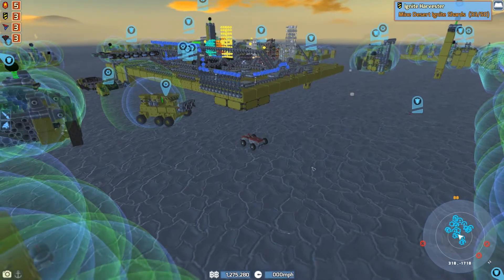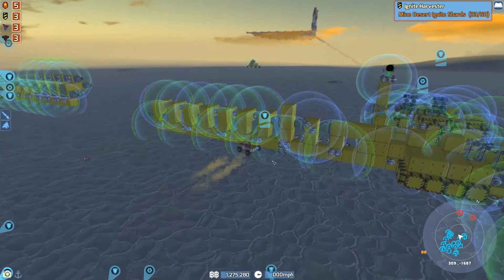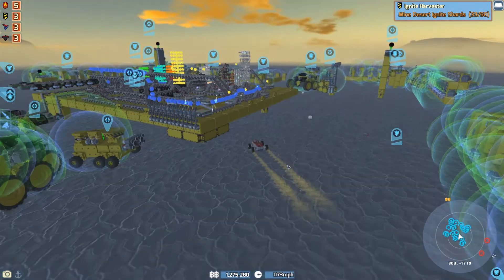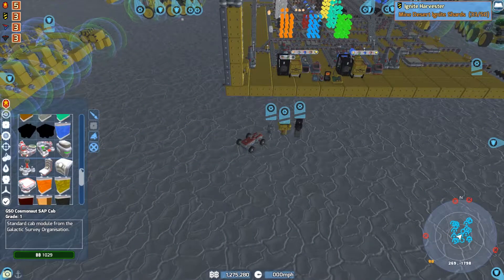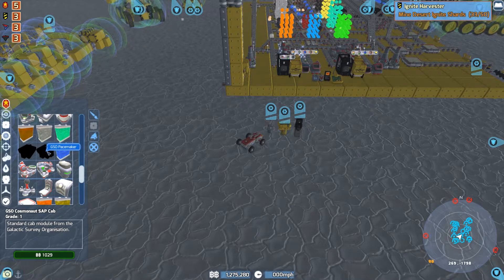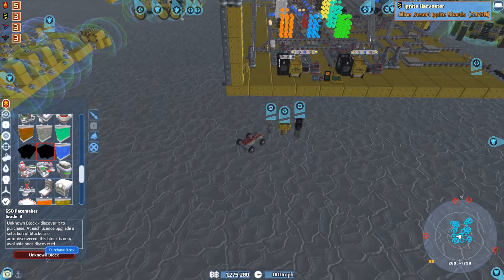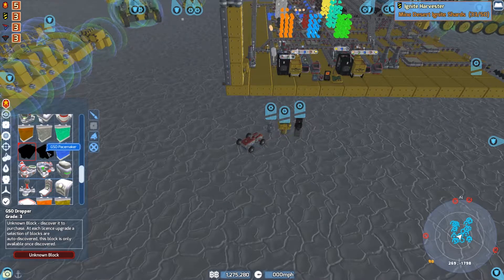Yeah, we still got two of those guys. We got this little picker-upper type thing. Looks like we're doing okay. I don't think we lost anything that I can see. These devices - what is that, Black? Did 0.7.8 include... Unknown block. Okay, I don't think these are supposed to be in there. Maybe that's a bug.